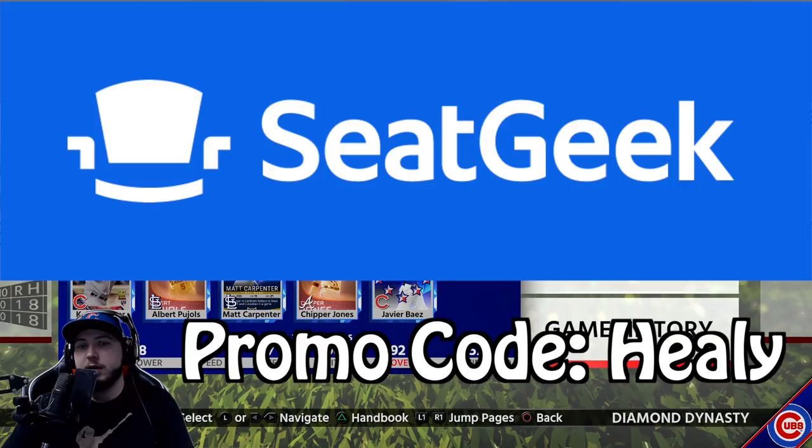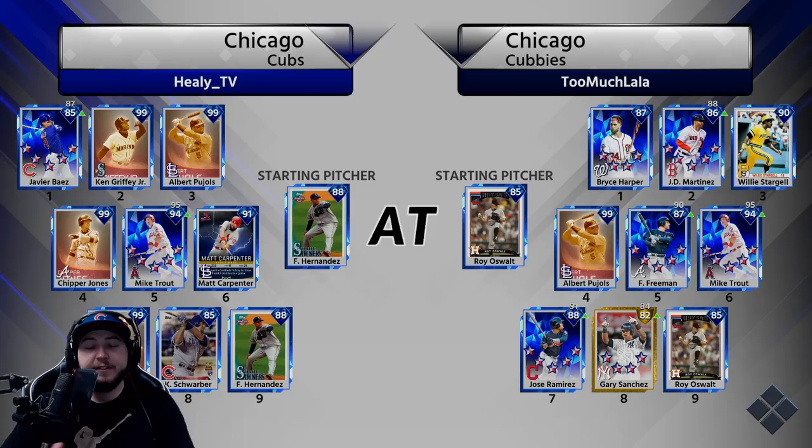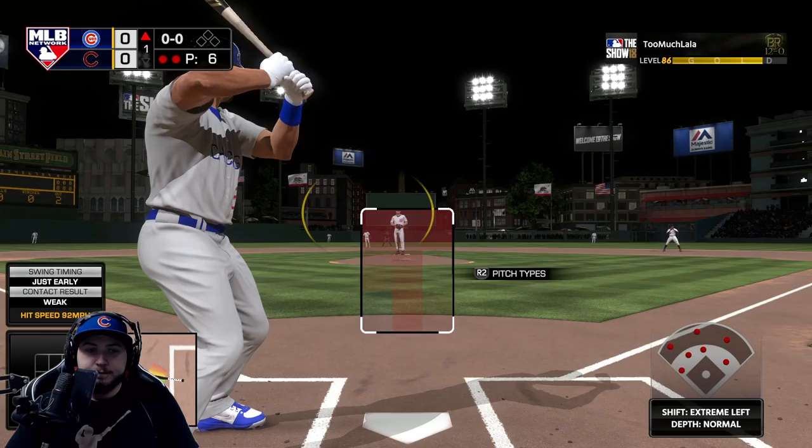We are going up against another Cubs fan. He has Roy Oswalt on the mound; we have Felix Hernandez — my kryptonite — on the mound. He has Bryce Harper, JD Martinez, Willie Stargell, Albert Pujols, Freddie Freeman, Mike Trout, Jose Ramirez, and Gary Sanchez. Haven't faced Roy Oswalt before but I know his pitches aren't the best, trying to get him hot early. We pop one up and he's playing Albert Pujols at shortstop — early Albert Pujols is up, two outs in the inning.